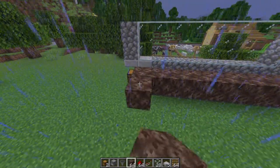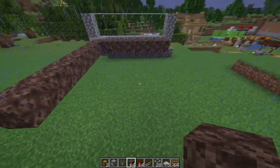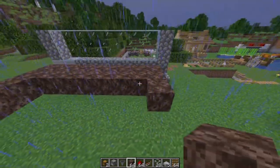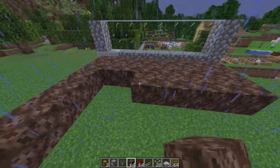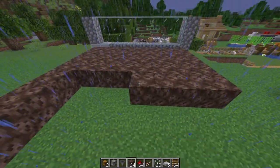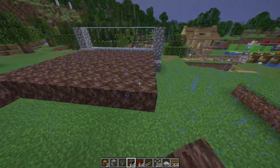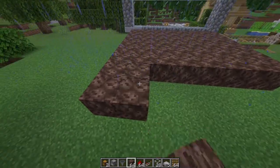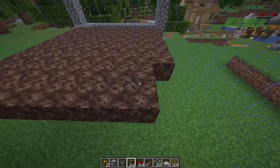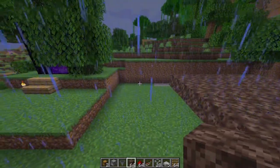Then we're going to bring down one, two, three, four, five, six, seven blocks and fill those up completely to fill the frame. It's a total of eight by eight — that is what it should be. This is how it's looking at the moment.